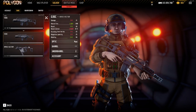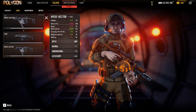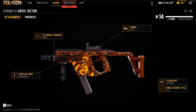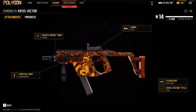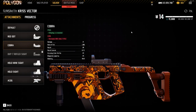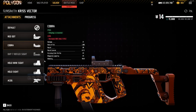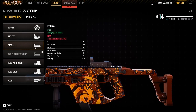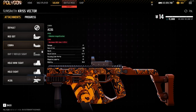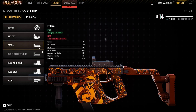Moving on to the other SMG we have — the Vector. In my opinion, if you're struggling in 1v1s, you should use this gun because people will just drop like flies. It's like the no-skill gun — a good player can lose a gunfight to a bad player basically because this gun just shreds. I would recommend using the Cobra on this one, because all the other sights get more muzzle flash that lights up your sight, but the Cobra doesn't do that. Otherwise I would use the Red Dot.